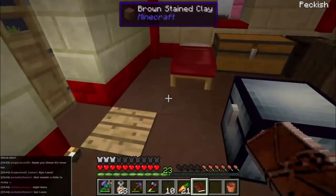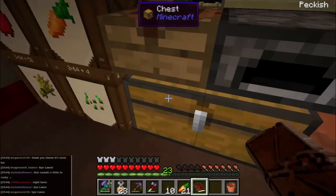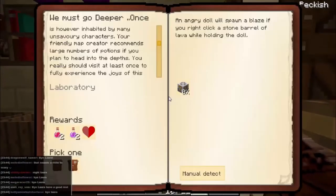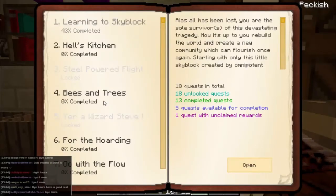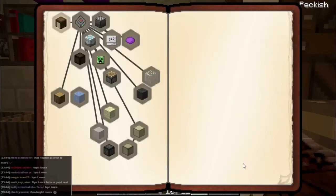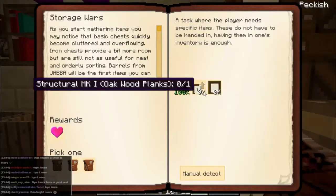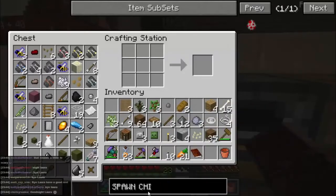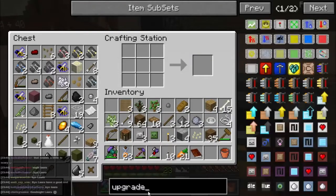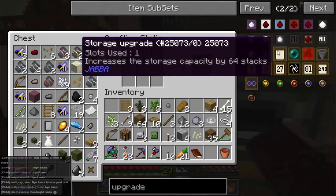It looks like we can actually get brewing potions without going into the nether - at least I hope so. Getting rubbery - we need to make some plastic sheets, so it looks like we're going to be growing from rubber trees. Storage walls - so we made a better barrel, we've made lots of barrels, so we can make a structural mark one upgrade and a storage upgrade. Let's see if we can do those quickly.